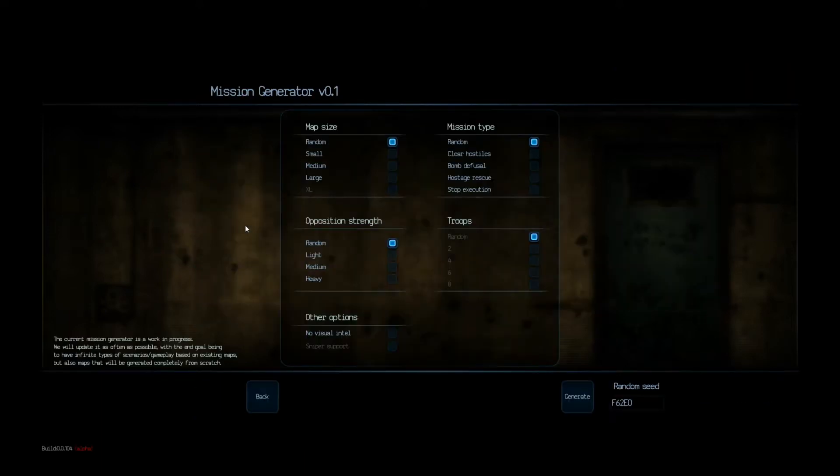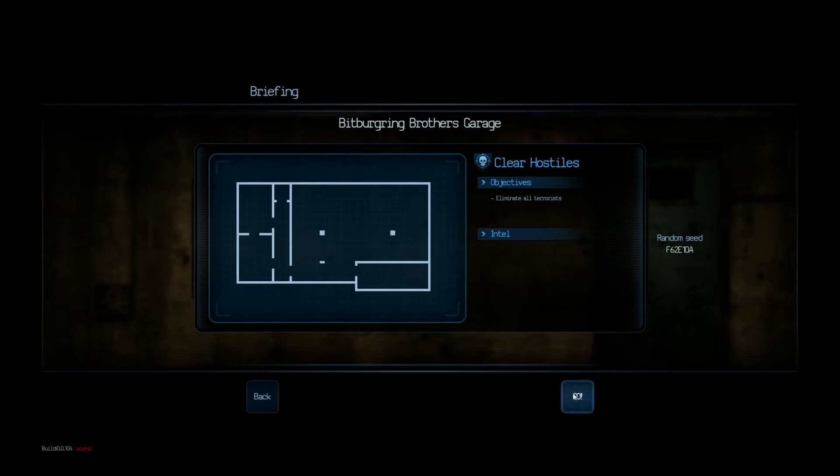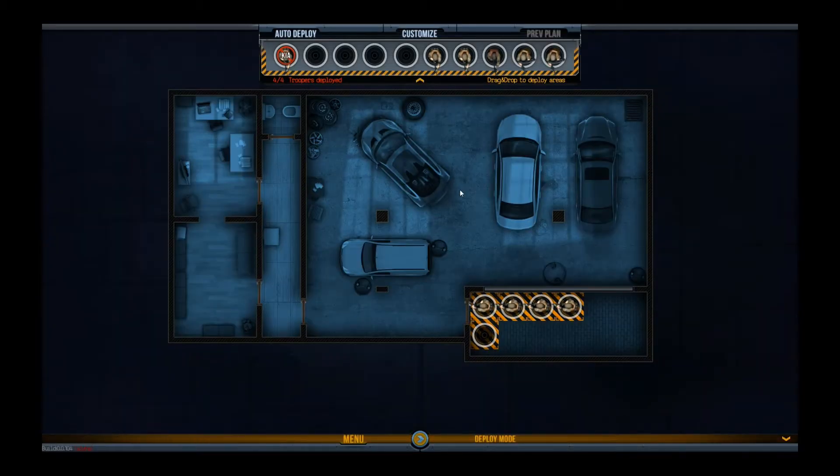Let's try a randomly generated mission — this is another really cool feature. If you start getting a little bored or something, you can set up a custom mission to play. So let's have some medium opposition, make it a bit difficult. Medium opposition. Clear hostiles. Random. Number of troopers. And go. Cool. Right. That looks fine. Robert — I'm sad about that.